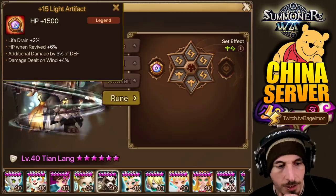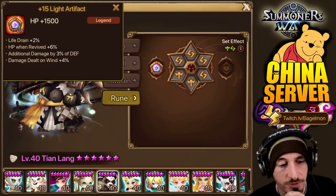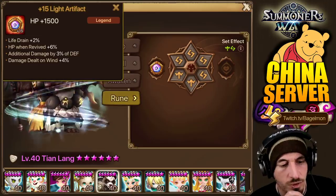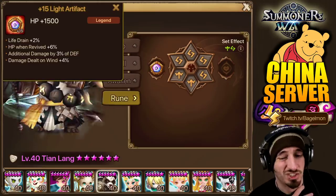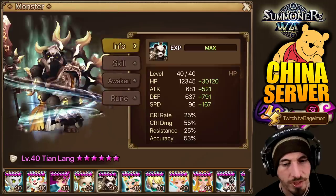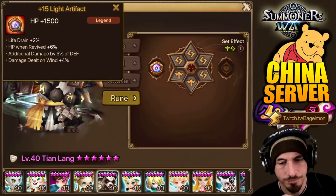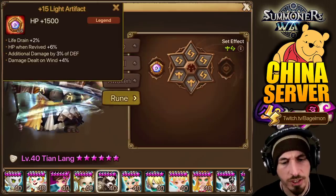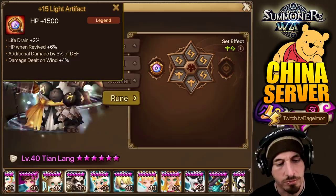Let's take a look at Tian Leng — HP plus 50, makes sense, he's an HP unit. HP plus 1500, HP revived 6%, additional damage by 3% of defense, damage dealt on wind plus 4%. I don't think this is specifically what he's going for — he's probably going to be switching this out for something that makes a little bit more sense. He's probably going to go for extra accuracy on skill 1 and skill 2 on the type artifact on the right-hand side.